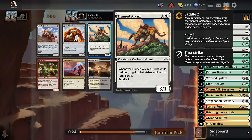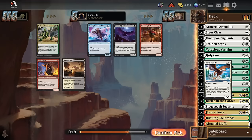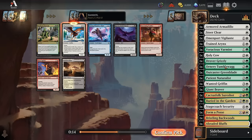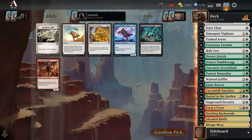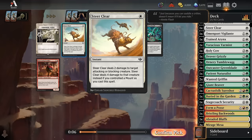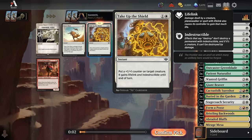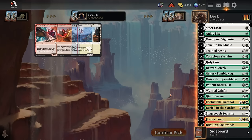Pick seven: here's a solid two mana creature we can take without passing up any good non-creature spells — get an Arrynx in here. Pick eight: I don't think I want deserts badly enough to play off-color deserts as tap lands with the Greenblade. Pick nine: Take Up the Shield is a very good combat trick — this was one of the best cards in Dominaria United, and that set wasn't even that aggressive. It's really good on beefy creatures and seems particularly well-suited for a green-white deck where you have gigantic beavers. Make it a 5-5 indestructible lifelink — that's a huge life point swing.